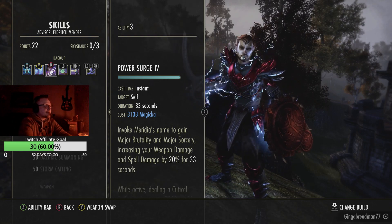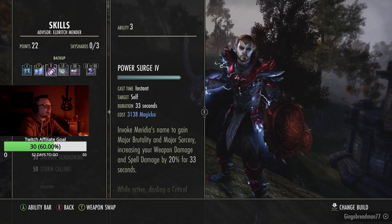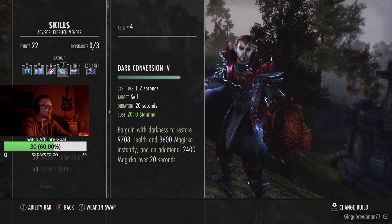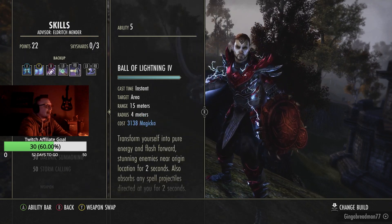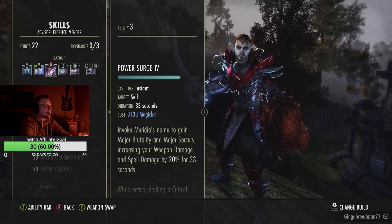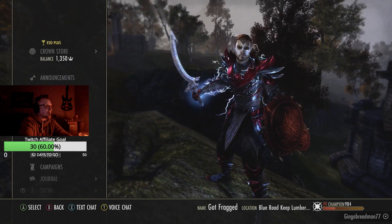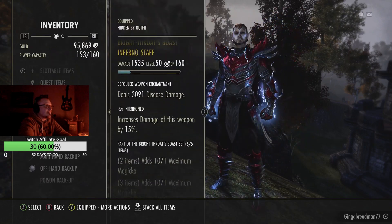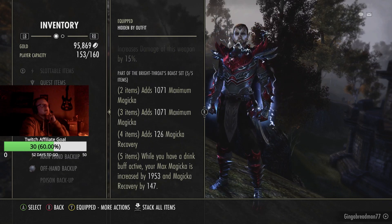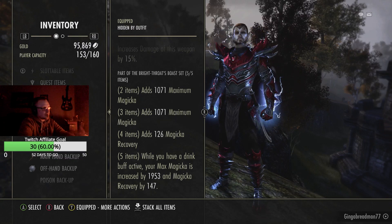Basically, as long as you're doing damage you're going to be healing yourself for quite a bit. Dark Conversion is also our secondary heal, but Power Surge is our main heal because we'll have this up at all times. You still want to use Dark Conversion to get that second healing source. No Resto Staff on the back bar — we're using Sword and Board. Instead of Necropotence we are using Bright Throat; it's an expensive set but it's going to give me max Magicka and Magicka recovery all across the board.